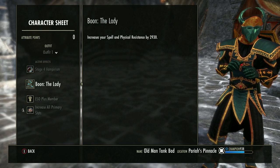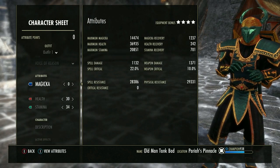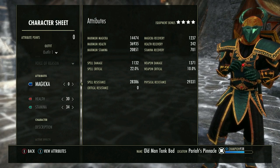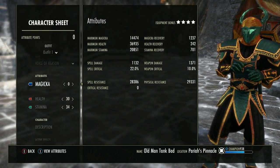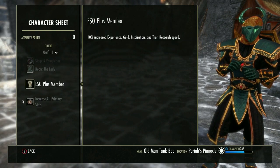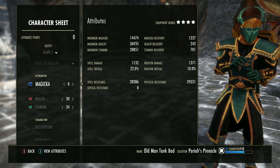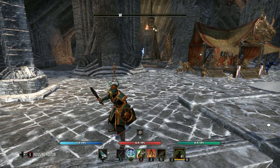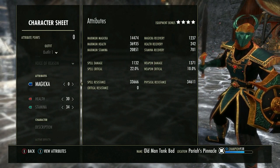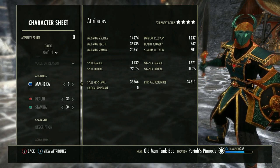We are using the Lady Mundus Stone, which increases physical and spell resistance by about 29-30% — really nice, can't beat it. If you feel you need more recovery, health, stamina, or magicka, use a different Mundus Stone. We're also using Tristep food. Without any buffs, those are our base stats. When you pull out sword and board and hit Balance, we're at 33k spell and 34k physical resistance.